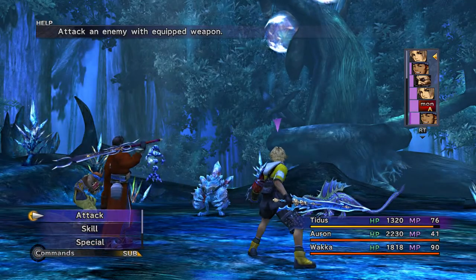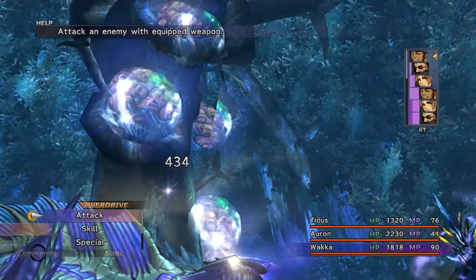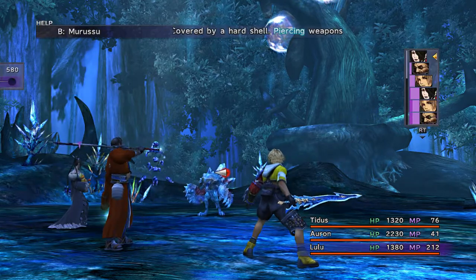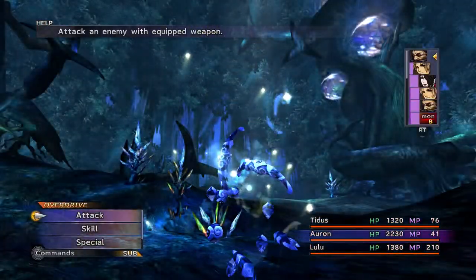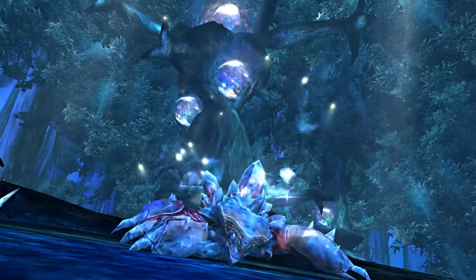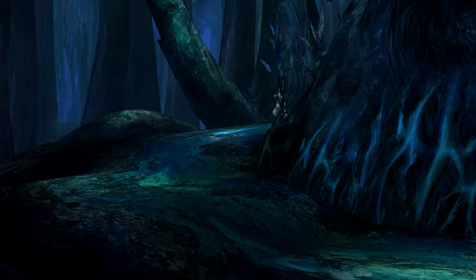"Guardian should fight, not think." I don't know why Auron says that — it just seems really random. And it's Rikku who laughs in response to it. "Thinking isn't solving anything!" Yeah, that's the line where Rikku goes "Heh heh" in response.